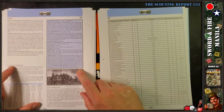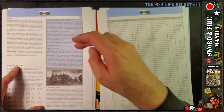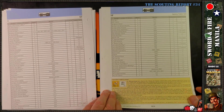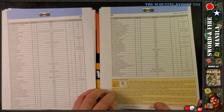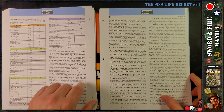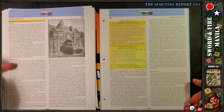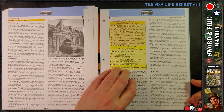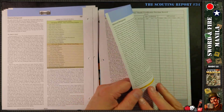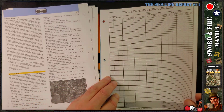Here are all the credits — researchers, designers, playtesters, map development, cover art, and layout. There's also a Japanese vehicle note specific to Manila, footnotes detailing the reasoning behind certain rules decisions, and a few pages of historical background — maybe five pages — on the design and history of Sword and Fire Manila.